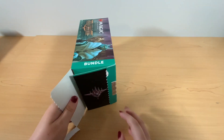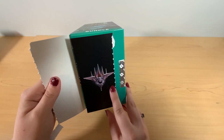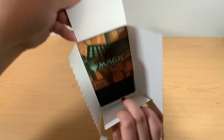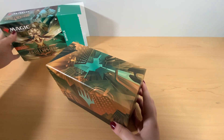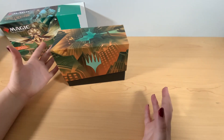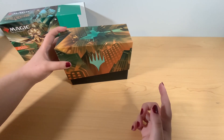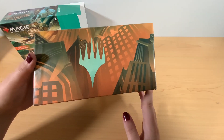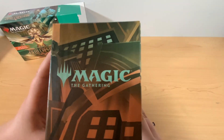When we open it, we have this picture right here, which I believe is Obnixilis, one of the planeswalkers featured in this set. My first thought was this is taller than I remembered bundle boxes being, and that is because we have some extra packaging in here. If we look at the cover of the deck box, we've got the planeswalker symbol on both of the long sides, and that's just the Magic the Gathering logo here.